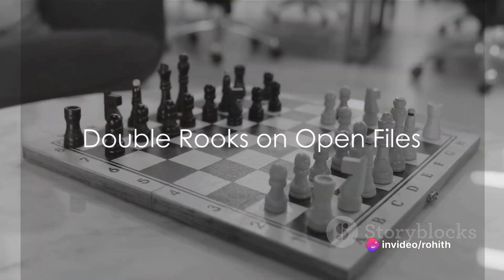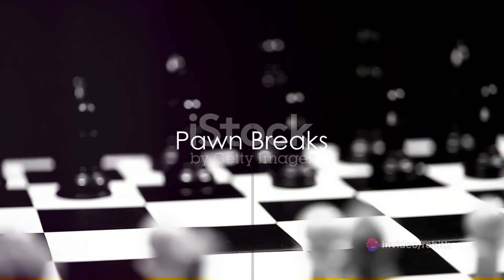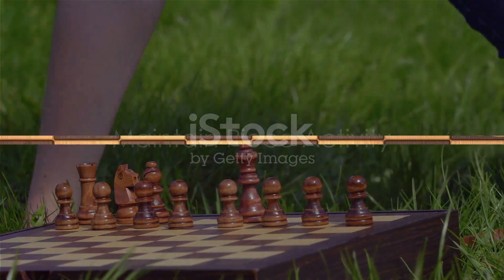Double rooks on open files by placing both rooks there for increased power. Look for pawn breaks to open up positions. Maintain piece activity — keep your pieces active and avoid passivity.